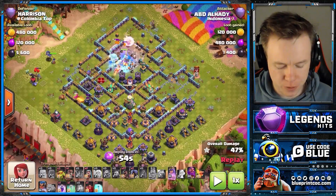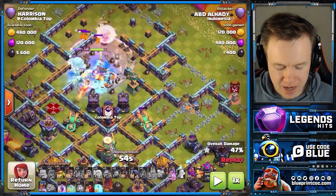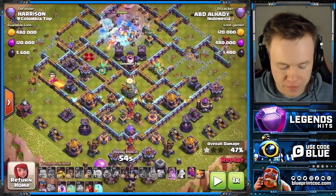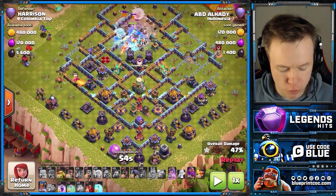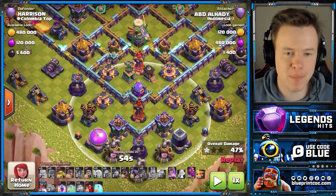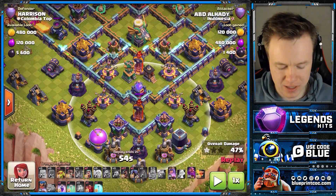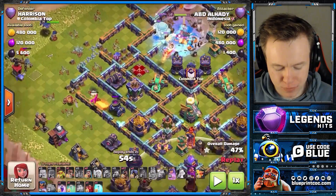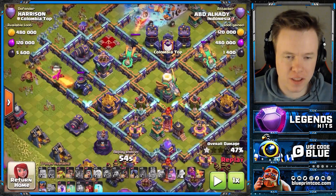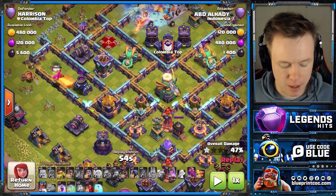I wanted to come in halfway through this attack. As you can see, he's Queen charged the Town Hall, Flame Flinging that side, and his King has died on this side. So there are currently no defensive heroes up on the base. But if you look at the back end here, this is an extremely high damage zone — four bows, two multis, a Rage Tower, plus the Eagle. And if you kind of spammed Hogs from over here, they might split either way, and I've got a feeling you wouldn't be able to hang on to your Warden ability long enough for them to reach this area.